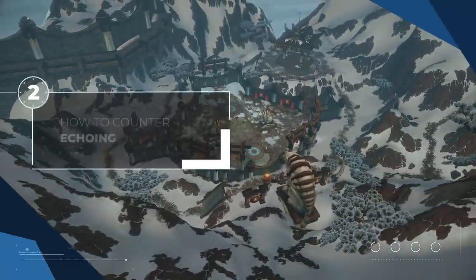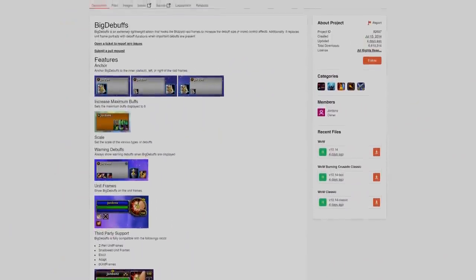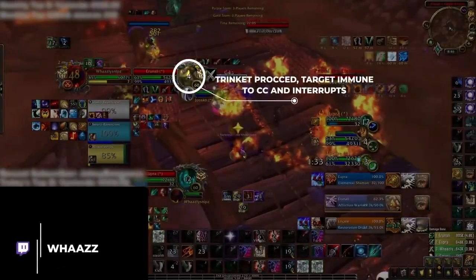Now, you might be asking what to do if your opponents are playing this trinket. Fortunately, there are some cheeky outplays you can make. First things first though, we highly recommend installing the latest version of BigDebuffs. This addon has been updated by its author to include the buff from Echoing Resolve on enemy frames, making it much easier to see when you need to find a workaround to the trinket in case you don't notice it proc.